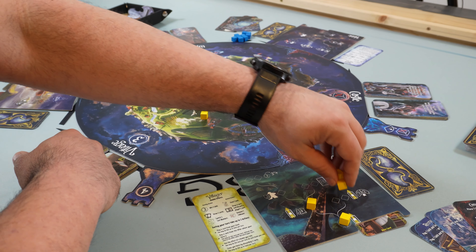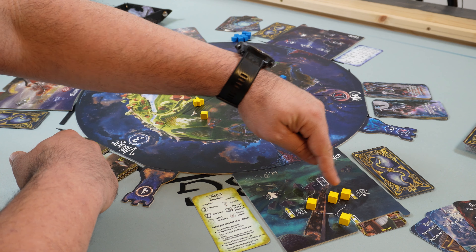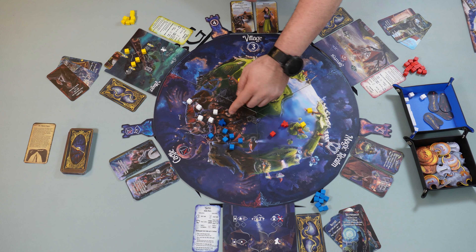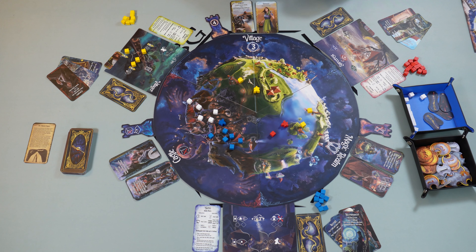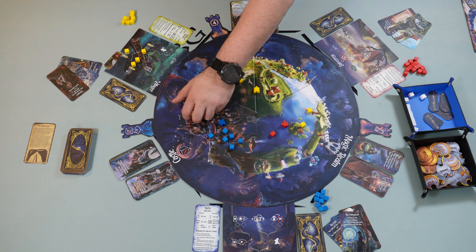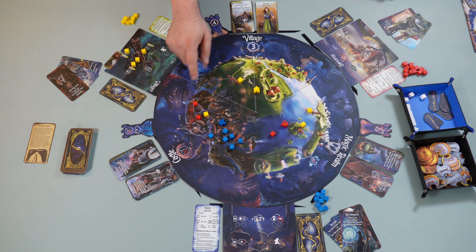Then we'll need to form the different offer decks around the board. First we'll need to separate the cards of the three locations. For example, we're going to have 12 cards with a red suit. We shuffle this deck, then separate it into two equal decks of six cards each, and place them face down next to the corresponding realm. Then we flip facing up the first card from each deck. The 12 yellow cards go next to the village, and the blue cards go next to the castle. Then we'll need to put the cost markers in their respective places.